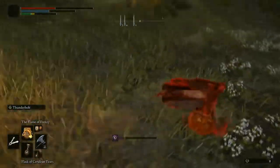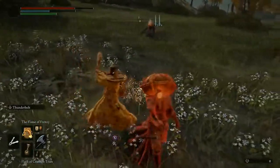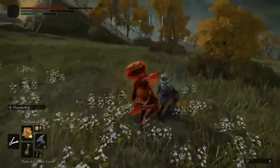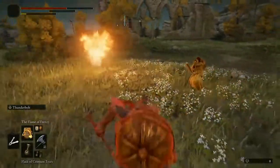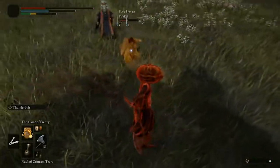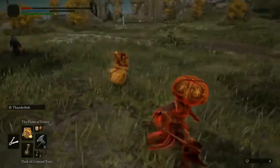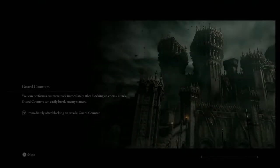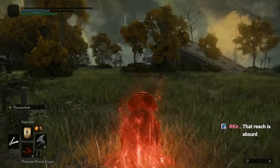The lightning weapon art that I'm using on this axe is incredibly strong, especially in water. There's like an entire swamp area that I used it in quite a bit, because it will increase the area of effect of the lightning. The lightning weapon art was also a really good chase down as well as a roll catch. If somebody's just rolling away from you and they have no health, it was very good. I always preferred to try and hit with O Flame, but if they were too far, then I just used the lightning.